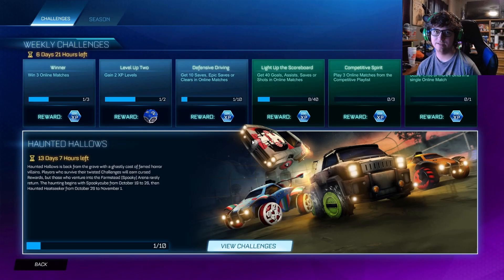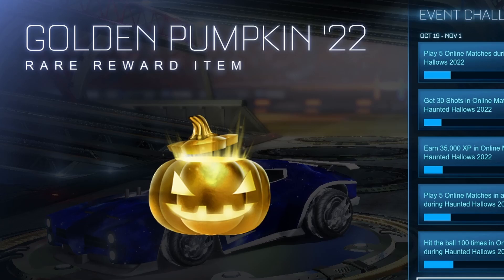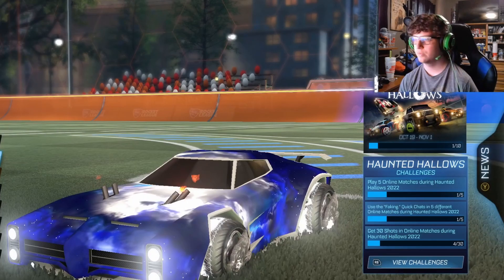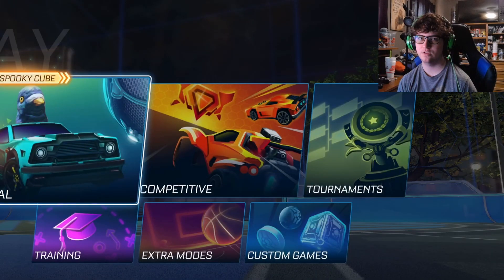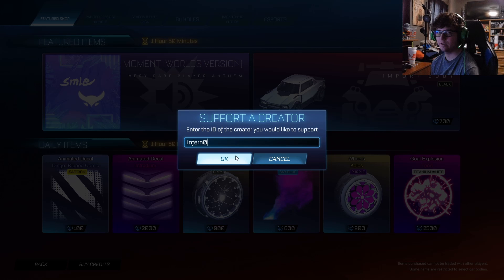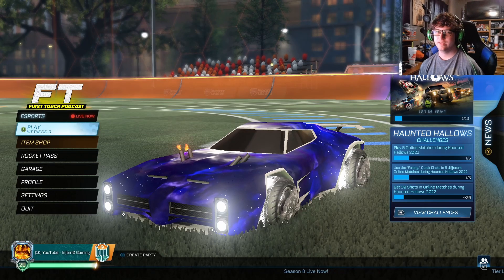The Haunted Hollows update came out from Rocket League today, and with it came new Golden Gifts known as Golden Pumpkins this time around. In today's video I'm going to be showing you guys how to farm these gifts in the most easy and efficient way possible. If you find this tutorial helpful, make sure you drop a like and subscribe. And if you get anything from the Rocket League item shop, make sure you use a support-a-creator code — it's a friend or a zero.